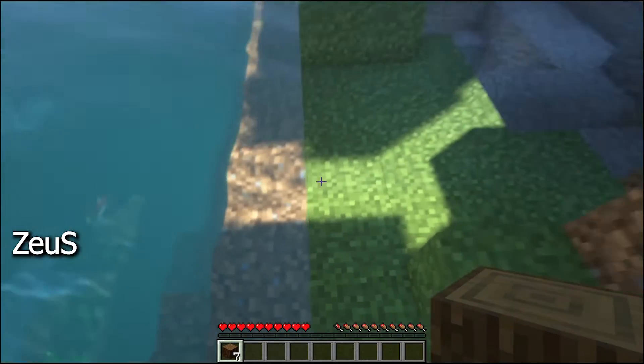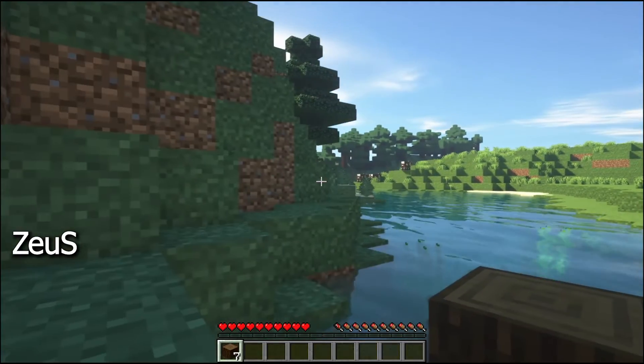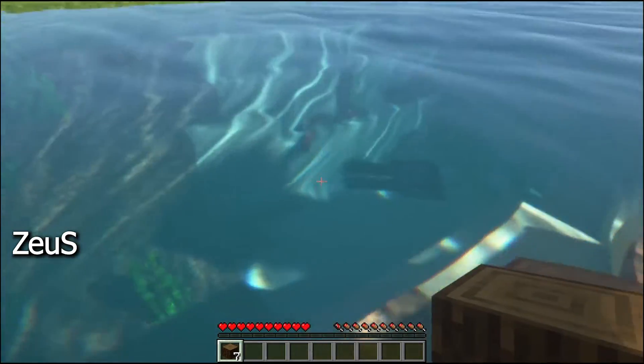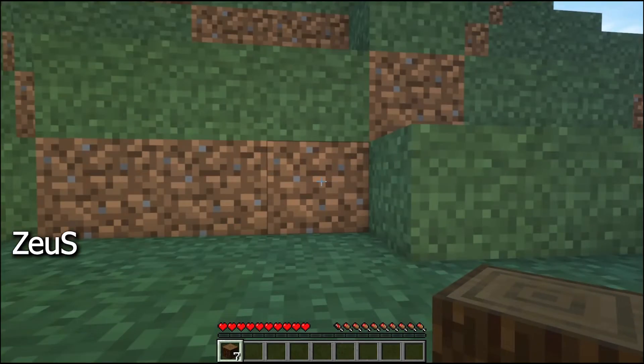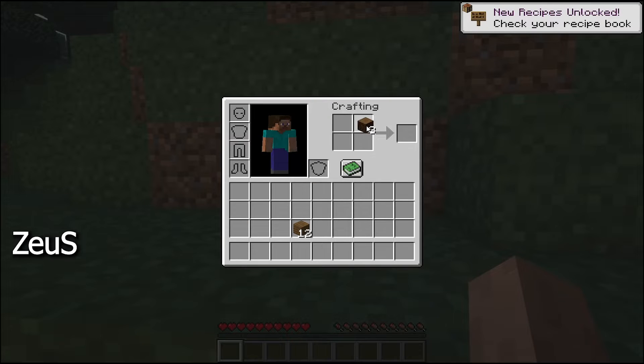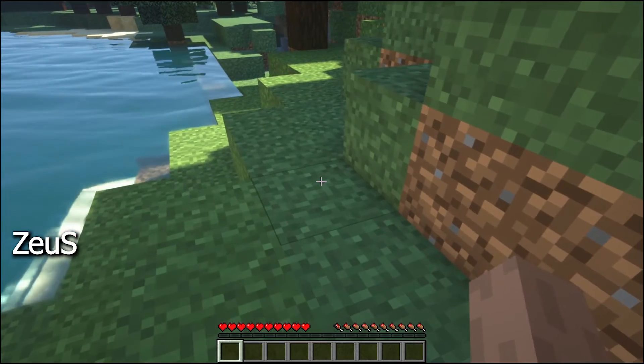I think this is the best place. There are cows here so we'll be able to get meat easily later. This is the crafting menu — we have to get planks from logs. Okay, I made the wrong thing. Yes, we need planks from logs — we have to build a tool to mine.